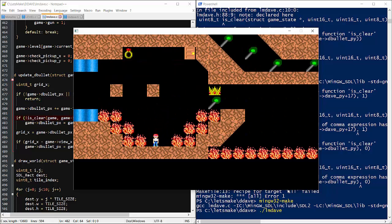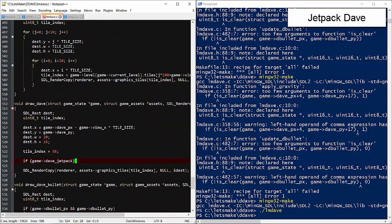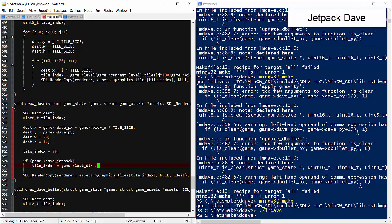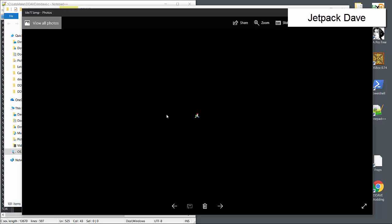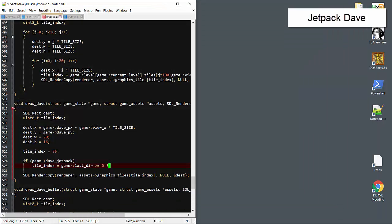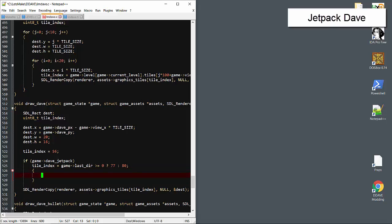Dave still can't finish level 3 without a working jetpack, so let's take care of that. We'll do the drawing first: if Dave is using the jetpack, we'll pick the tiles based on direction; otherwise, we'll go with a jumping sprite.